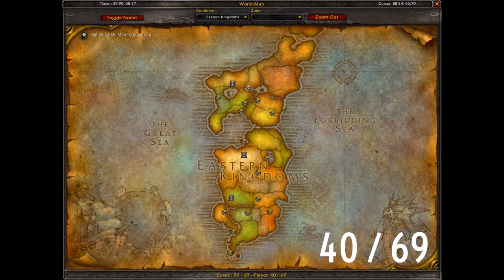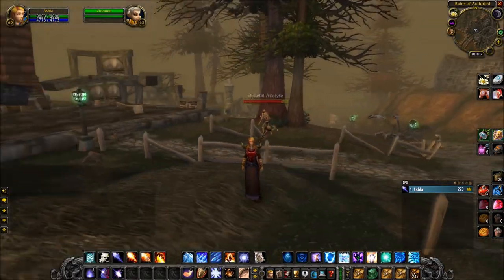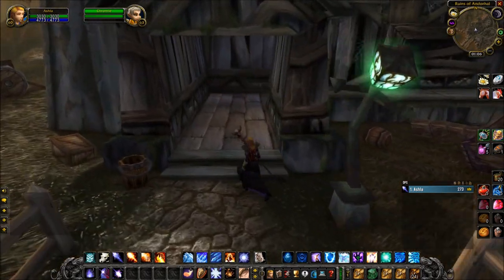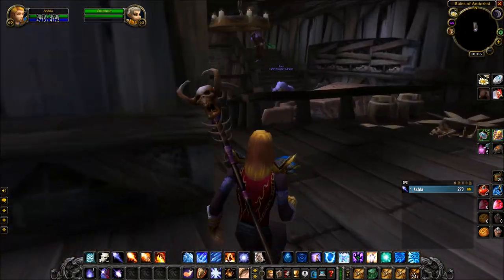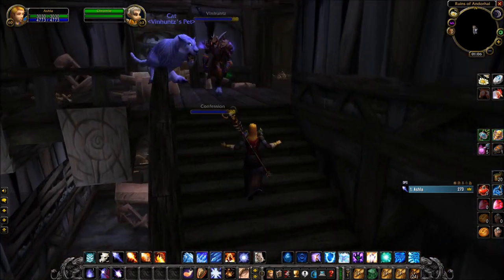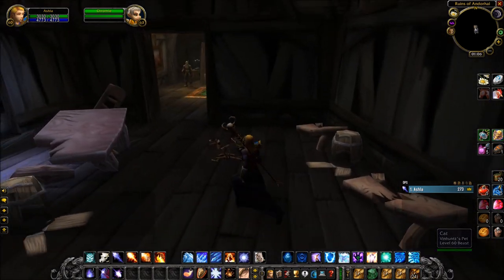You want to head to these coordinates in Western Plaguelands on the map, and you'll be looking for this house right here. This is the house that Chromie is located in, and if you've done some questing here you may already be familiar. Head inside the house, go up the stairs to the right, and then in the very back room will be Chromie.